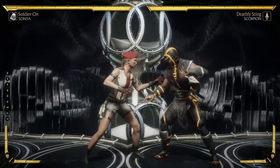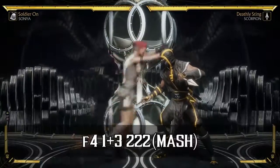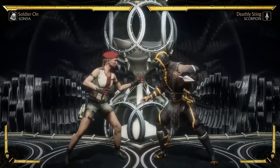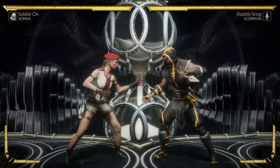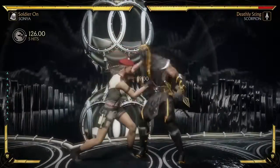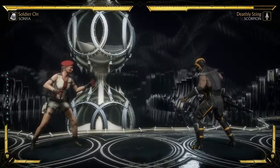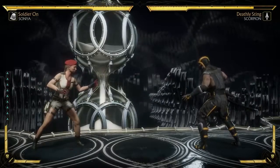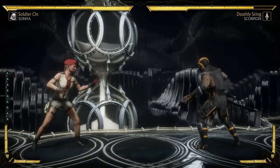The first thing we're gonna get to is a string that people have a lot of trouble with, and that's gonna be her forward four string. To pull that off it's pretty easy once you get the timing down, but you do have to mash really hard — like super hard. If you don't have enough money to buy another PS4 controller, you might as well stop using this string. You need to hit triangle within the space of about a second, so you need to mash pretty hard.